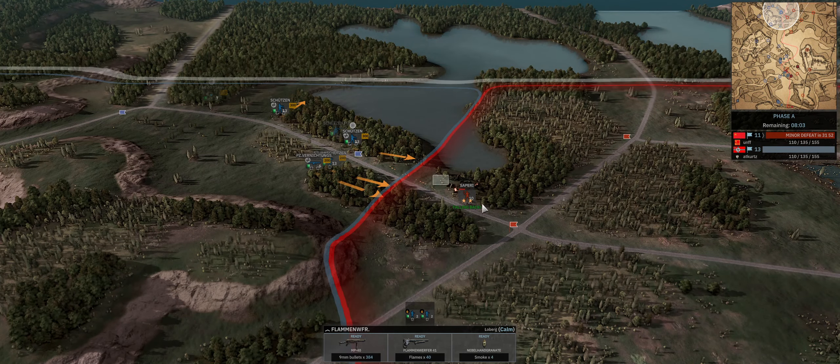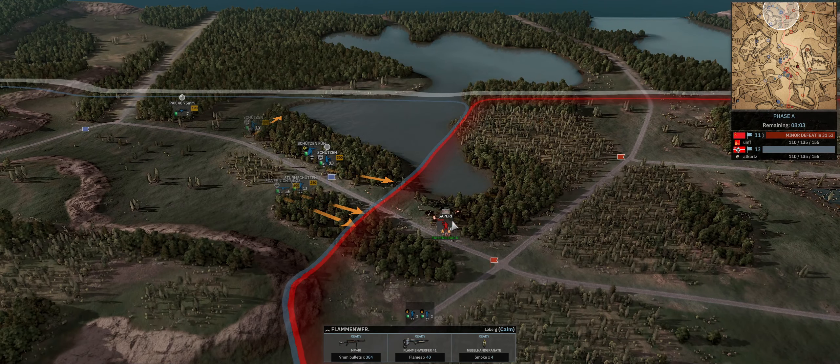I want to point out something my opponent did that was really smart — he gave me a very hard time in this game and actually won. He attacked with his Sappers across the road, started to get pinned down, recognized he was outgunned, and immediately fell back his troops. There's barely any suppression on that infantry unit — he could have taken more fire, but he wasn't going to get across this road anyway. He immediately hit the retreat button and fell back, because otherwise he would have just died, getting pinned down in the middle of the road. Don't wait until your infantry is fully suppressed to retreat them.